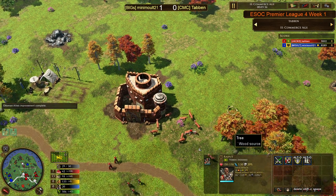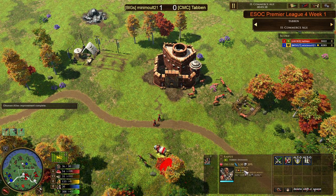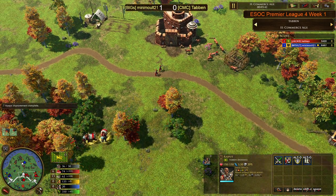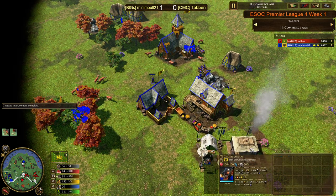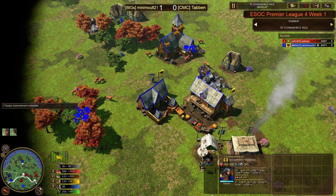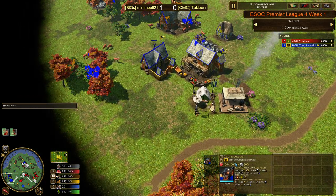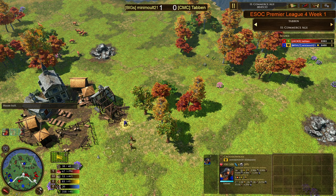The Rajputs probably dice it out cost-effectively versus Doppelsöldners. And if Rajputs get on top of Crossbowmen, well, they probably kill them as well — high attack, high rate of fire, crossbows with low HP, no melee resist, and really terrible attack in melee. So Age of Rajputs is a serious thing we've been having to deal with in recent times.